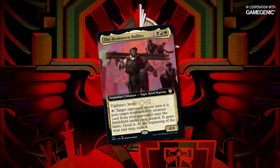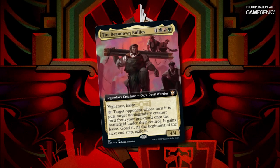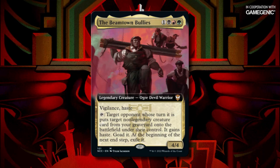It's a 4-mana 4/4 with Vigilance and Haste that has one heck of an activated ability. Target opponent, whose turn it is, puts target non-legendary creature card from your graveyard onto the battlefield under their control. It gains Haste, and at the beginning of the next end step, exile it. You can only activate this ability on an opponent's turn, and you have to target the opponent whose turn it is.